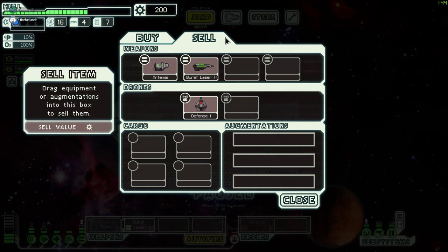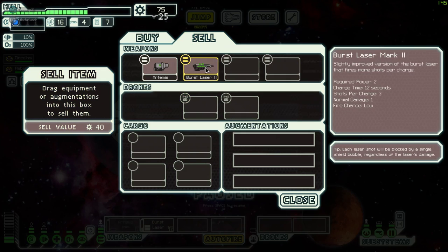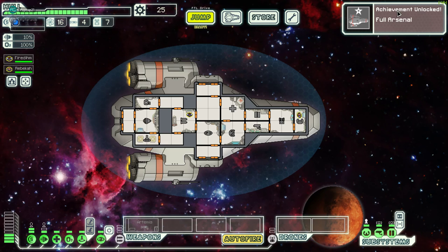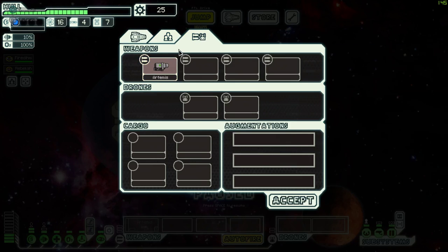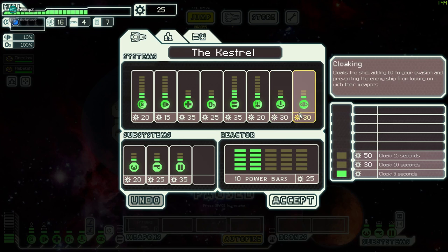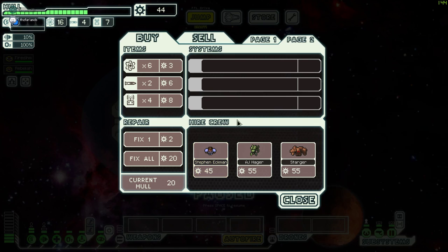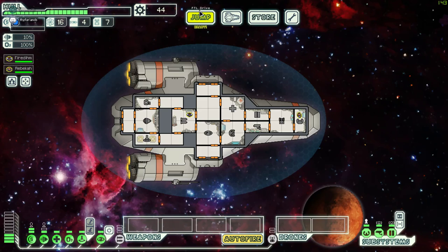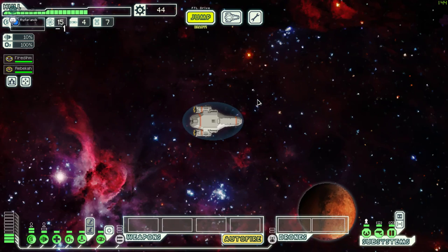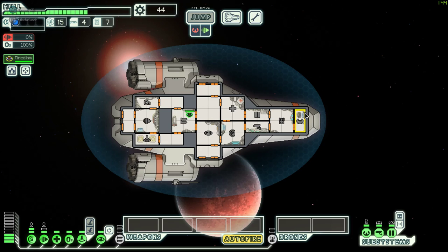Oh I got the achievement! What happens if you don't have any weapons and you go off into battle? What do you think? Like really - I would buy a rock creature and then go after their oxygen, send in your entire crew except maybe one guy to pilot the ship. I might be able to hit this distress signal and come back. Well, we've got one crew member and no weapons. I just lost a guy to some giant spiders.